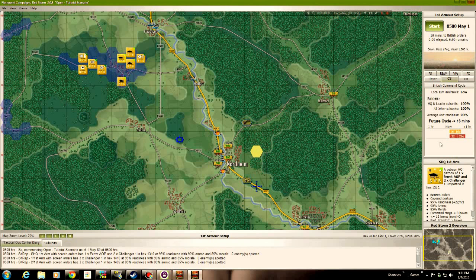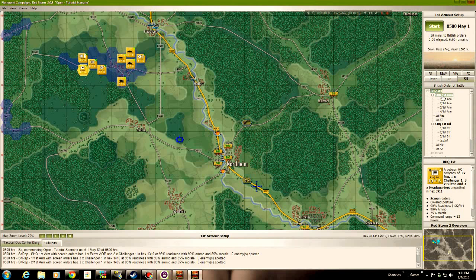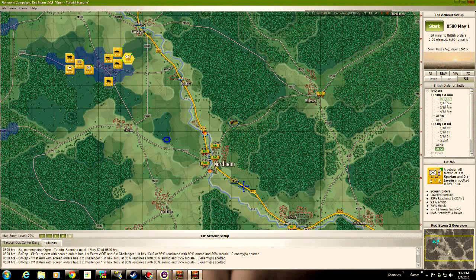As the game moves on and the battle proceeds, these will change — generally for the worse. Local EW hindrance is low. The order of battle display is a really important, slick little display of unit organization and subordination. Your regimental headquarters has the Challenger squadron reporting to it, the MEC infantry reporting to the regimental headquarters, a mortar unit reporting directly to regimental headquarters, and the AA unit. Some other assets are not here yet — they will arrive as time proceeds. Neat display, very useful.